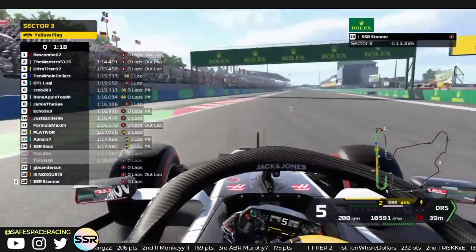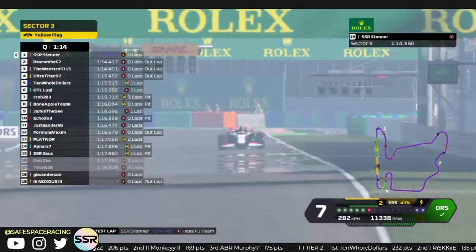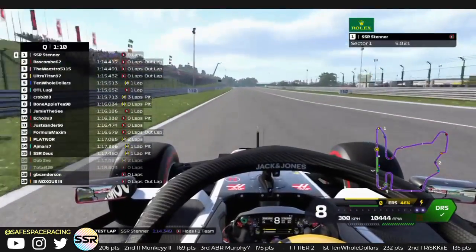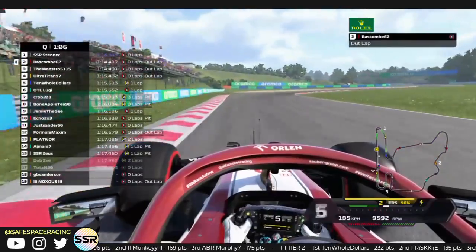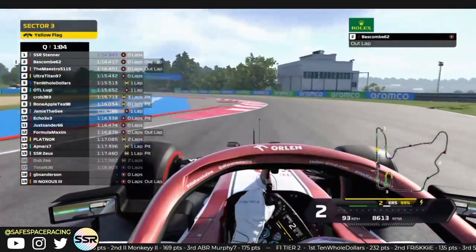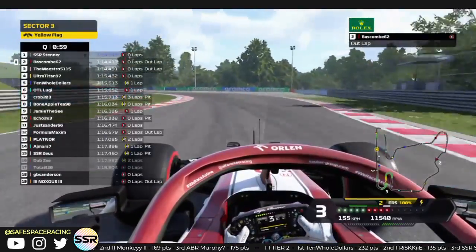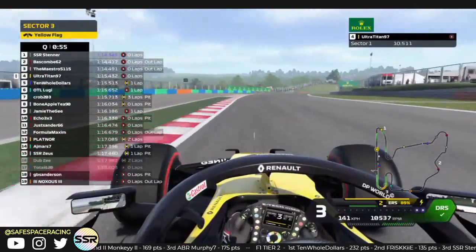Coming out of the last corner — what kind of launch can he get? Coming to the line — he goes P1! Stenner, great job buddy, with a 114.3. Holy cow. A lot of our top guys coming out on their final laps, and Stenner gets it done on his only good lap in the session. My god, great job buddy.